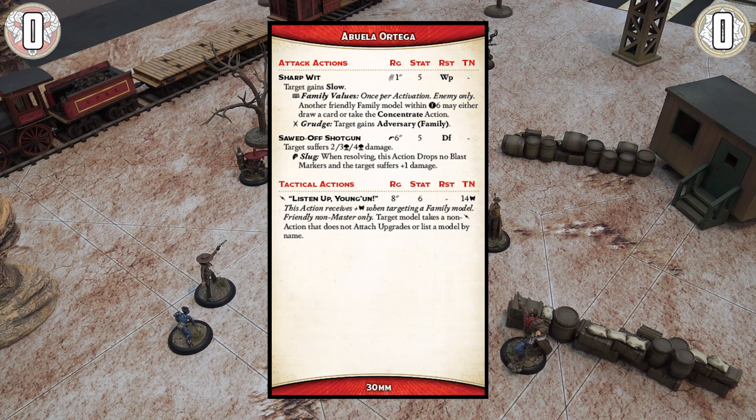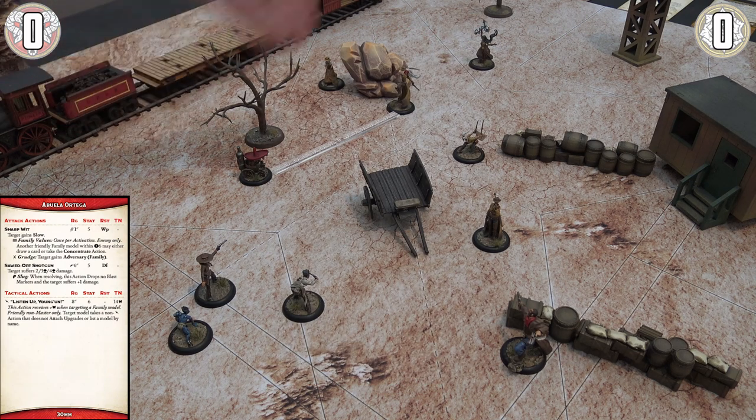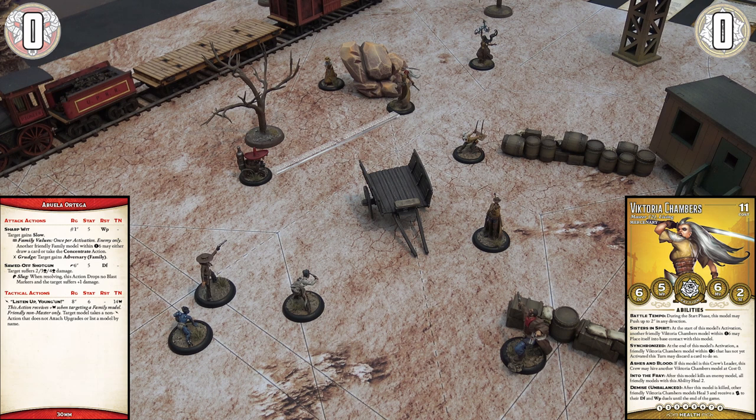We range up — Abuela's sawed-off shotgun has six inches range, so she's perfectly in range. We check line of sight with straight lines from model edge to model edge, checking for any terrain of significant height. Both models are height two with nothing blocking line of sight. Abuela's stat is five, resisted by Victoria's defense of six. Abuela flips a nine from her fate deck — bringing her total to 14 — while Victoria flips a two, leaving her on a total of eight.